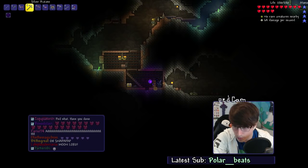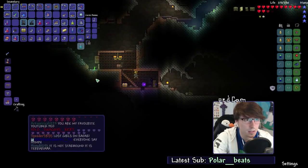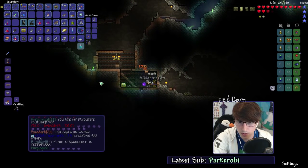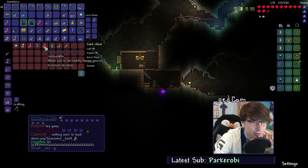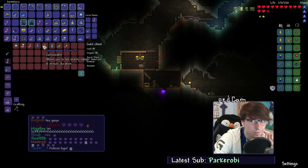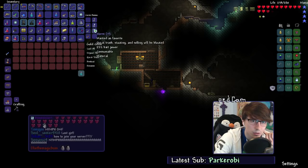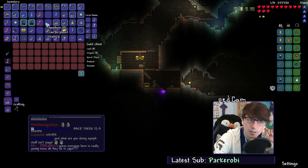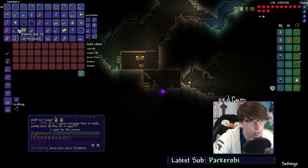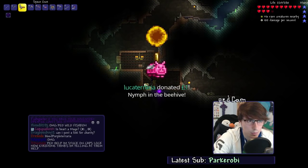Oh, is that another chest? Oh my goodness, hello there - bombs, okay. Danger sense potion. We'll take this stuff for the time being. There are worms - I can throw them in there. Someone was telling me to do that before but I completely neglected to even take it into consideration. I'm so sorry. Let's keep on moving.